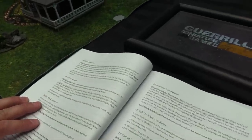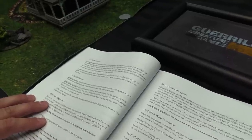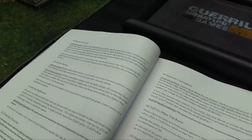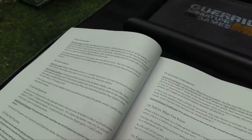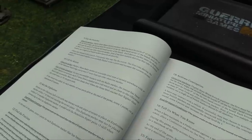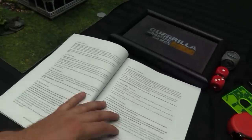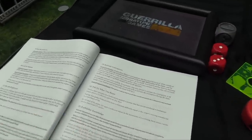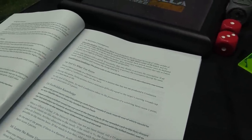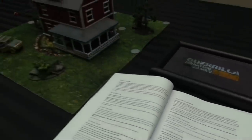For Call for Rescue: deploy a 30mm radio marker within 9 of the villainous board edge and at least 3 from any other objective. If a hero successfully interacts with the radio marker, rescue is called — spawn 2 minions each 5 inches from a random hero. Note the threat level; when threat level reaches 4 higher than the noted value, or 10, the game ends. If rescue is called, each surviving party member scores a point to a maximum of 3. For Tell Us What You Know, take a parlay action on a minion that hasn't produced a confession token. Each surviving hero with a confession token scores 1 point to a maximum of 3. Parlay is a skill check, range 1, minimum equal to the target's skill.